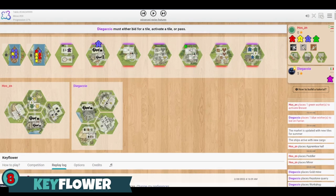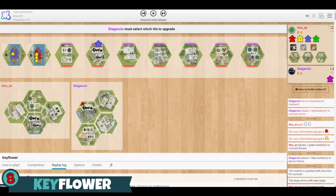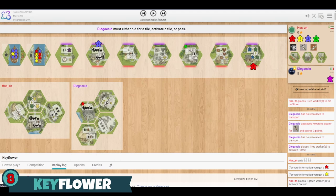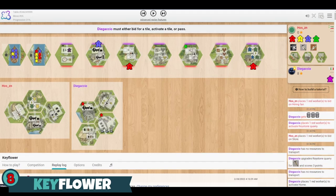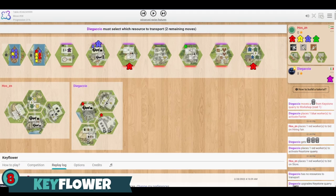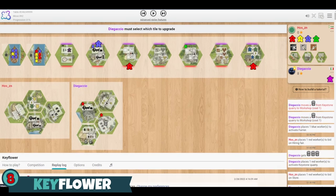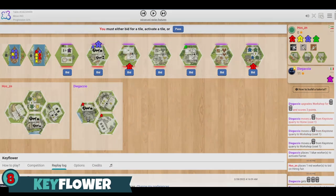In your little tableau, you're building a little map and creating resources, moving those resources around to try to upgrade the tiles for points. It's really clever and it scales really well. It plays great as a two-player game, but I've played this all the way up to six — it takes a little longer, but it was still fun. I love Keyflower. I think it's a lot of fun, and this is a pretty good implementation of it. That's number eight, Keyflower.